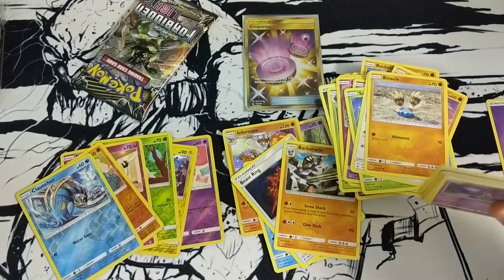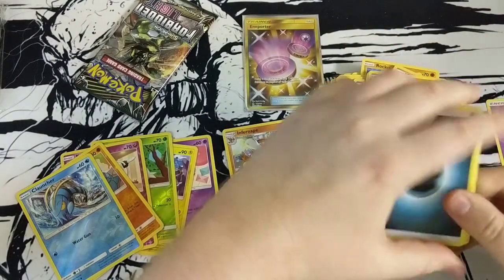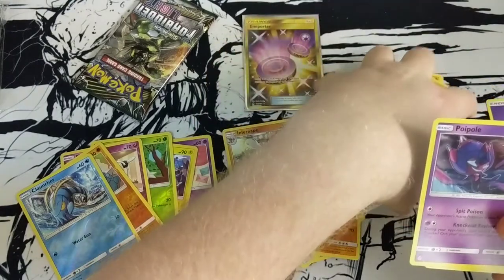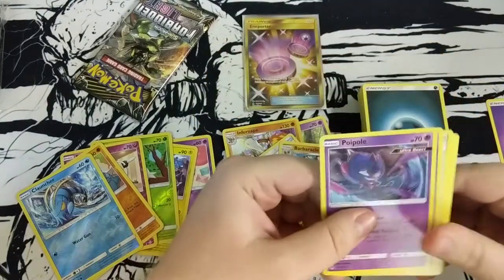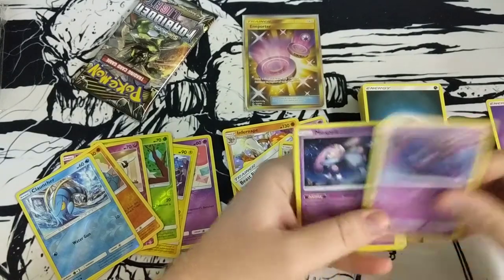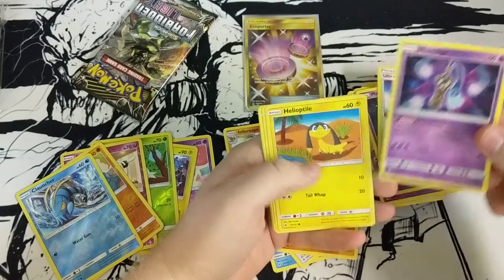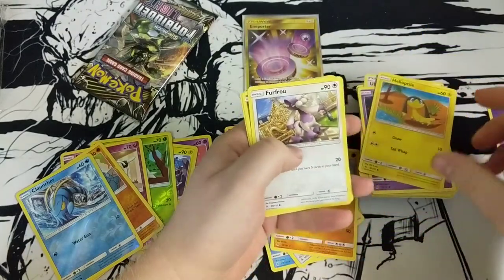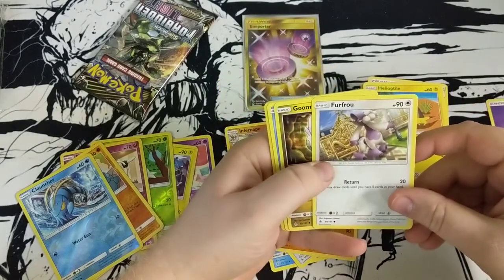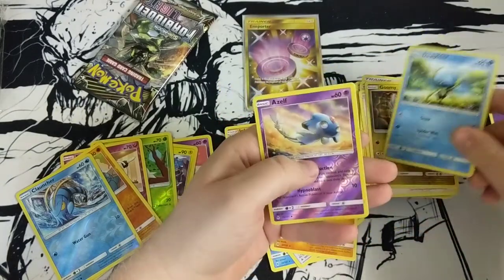I'm keeping that one for myself — I think I deserve some codes too, folks! An Ultra Beast — they're actually declaring what's an Ultra Beast now, that's kind of cool. Ultra Space and a different Honedge — that's pretty cool.